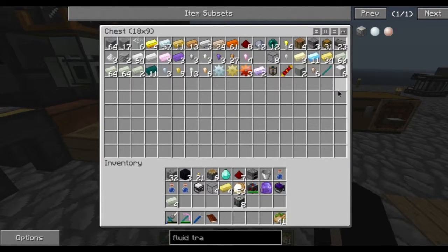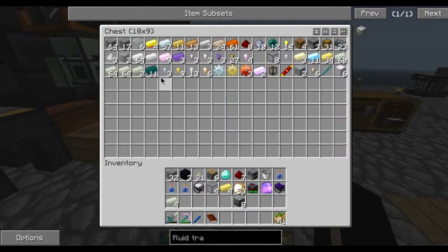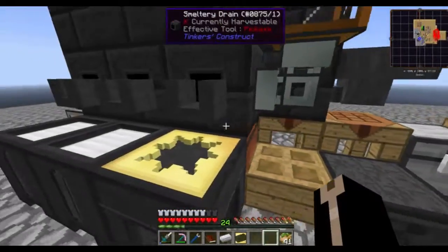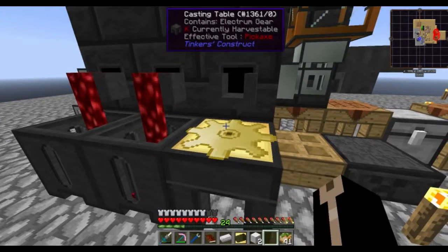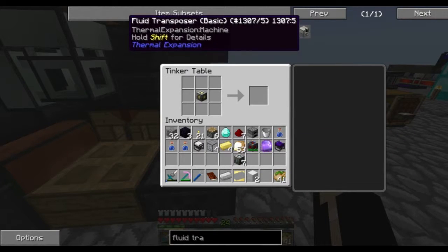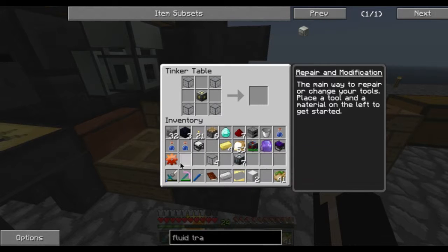We need four invar and an electrum gear for the next frame tier, and then four hardened, signalium, and four silver for the one after that, and then enderium. Electrum goes in there. And there we go - start pouring that again. You can upgrade the machine frame straight away instead of upgrading the machine once it's built. What does the second level take again? Signalium - that's the one. Four of those, and there's the sig.